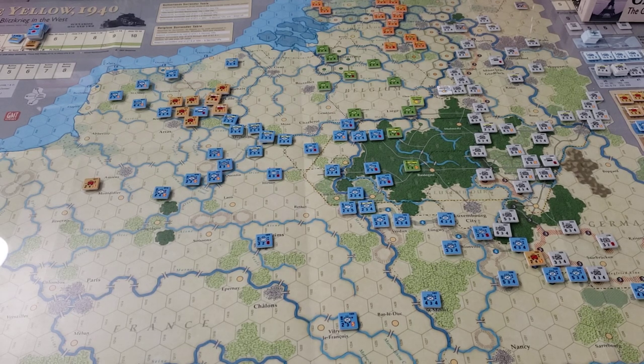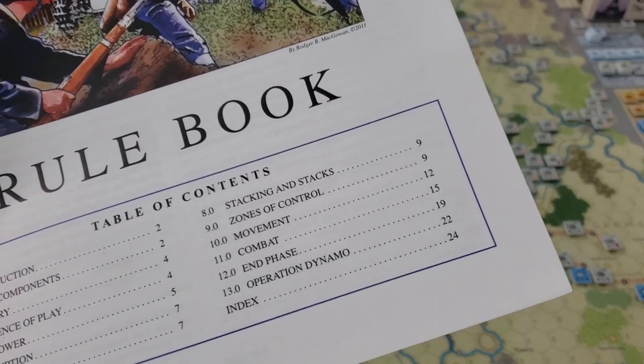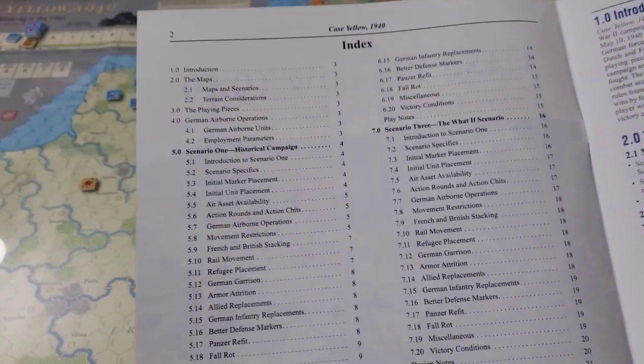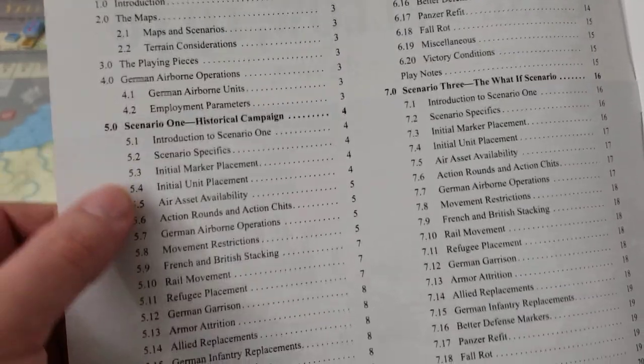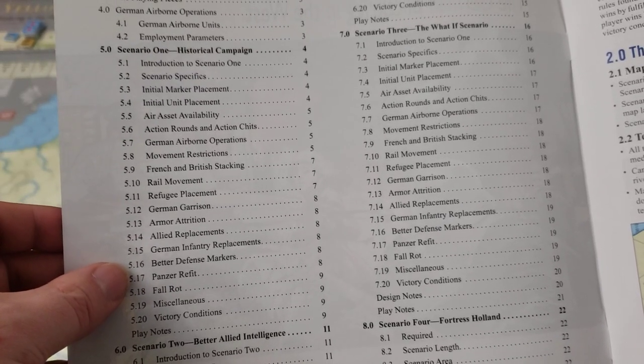Let's talk quickly about what's in the game. You obviously have the map, you have the counters. You have a rulebook and a playbook. The rulebook comes in at really 22 to 23 pages of rules, which is pretty light all things considered. The playbook has your usual different sets of things. The table of contents is on the inside flap. There's a scenario one, which is the historical campaign, and you'll notice there are extra rules sections that made it over to the playbook.